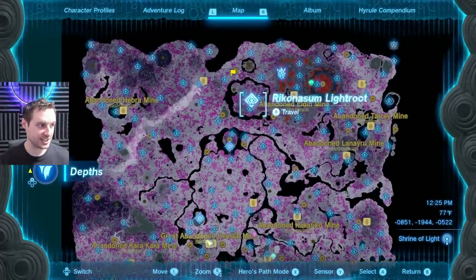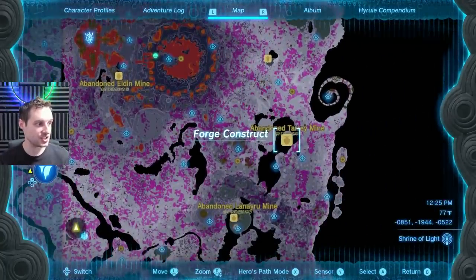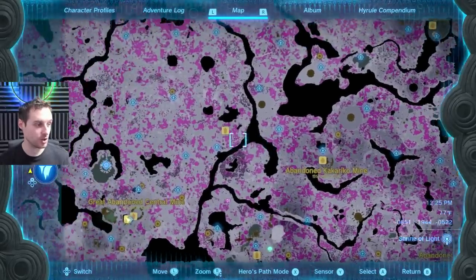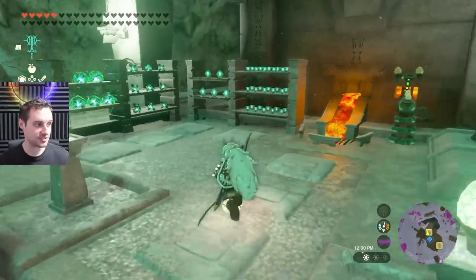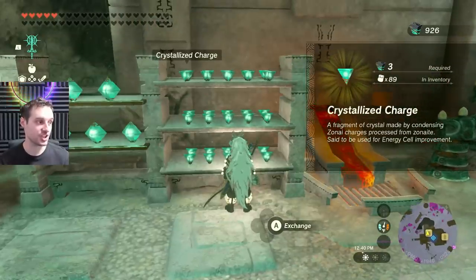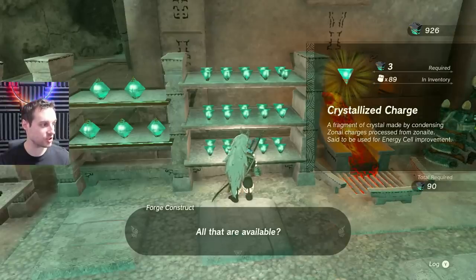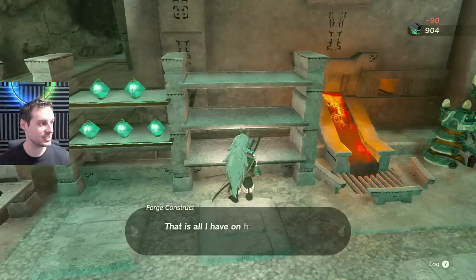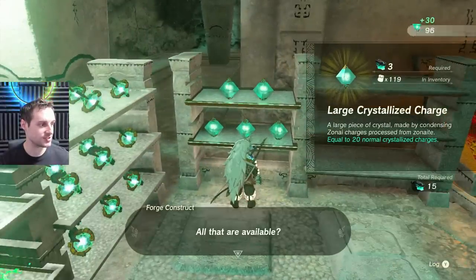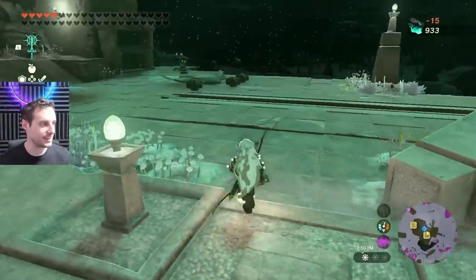Down in the depths, if you've explored much, you'll see there are loads of different mines with forge constructs. You'll want to visit all of them and empty them out — they only restock during a blood moon. All the forge constructs will have options to buy large crystallized shards, worth 20 per one, and normal ones exchanged for small zonite pieces. Taking all the large ones is going to give you 100 crystallized charges, while the small ones give you 30 for 90 zonite pieces.